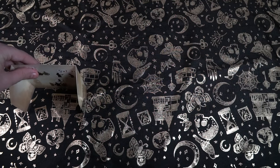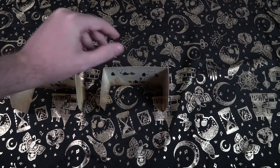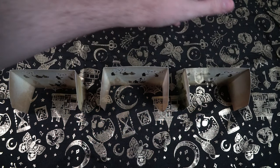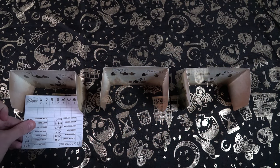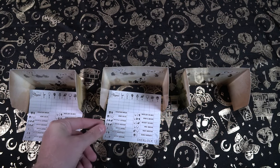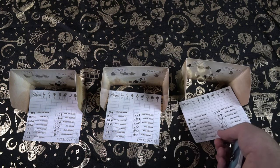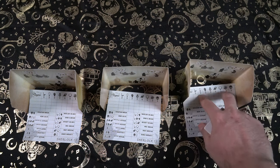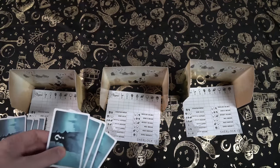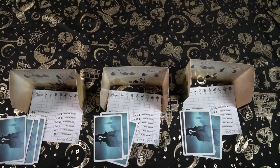Setting up the game is actually quite simple. Each player is going to get a hidden player screen and one of these pads of paper, which will give them all the information they need for the different characters and the symbols on their character cards. Depending on the number of players, they'll get a number of cards along with one card in the middle. In a three-player game, all players get four cards and there will be one left over — that is the person who committed the crime. After you have your paper, your cards, and your screen, you're basically ready to go.